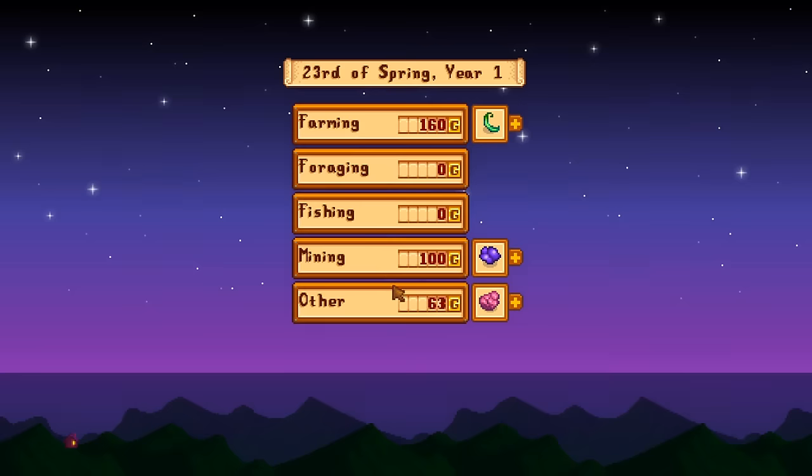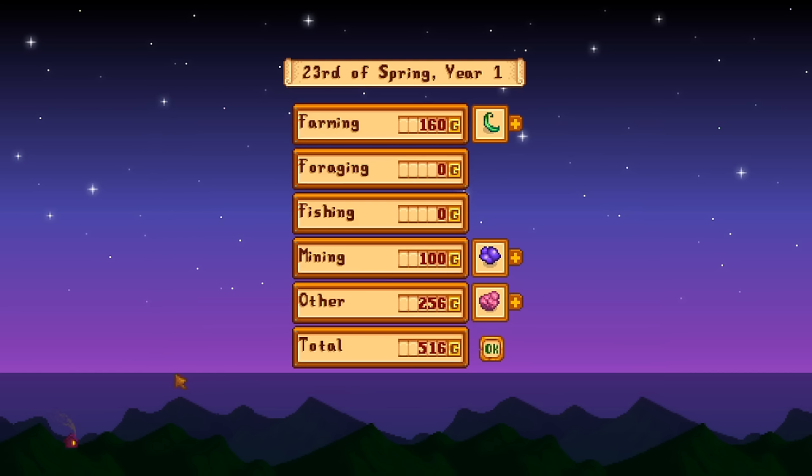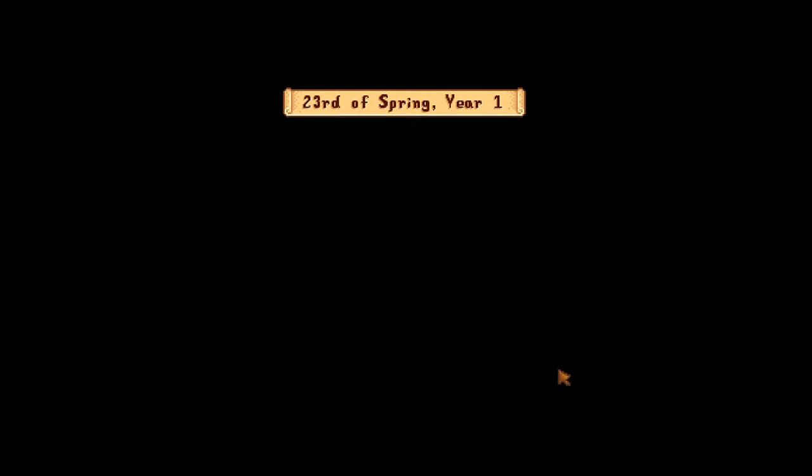We've also done a little bit more farming and mining, and we sold — I think that's all bug meat. Bug meat actually does not sell for a bad price, so we might be selling a ton of that. We also sold one of the amethysts we gathered, a potato, and a couple green beans. Not terrible, but not the best.